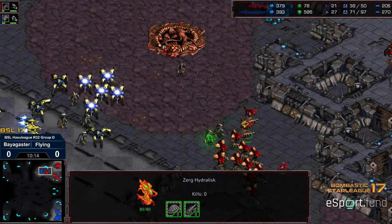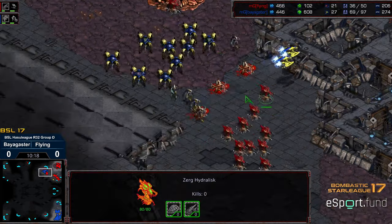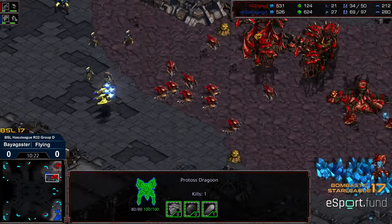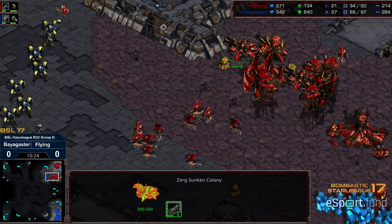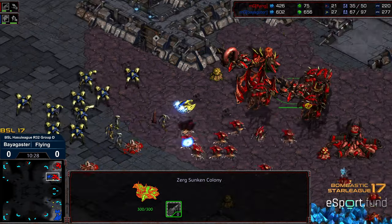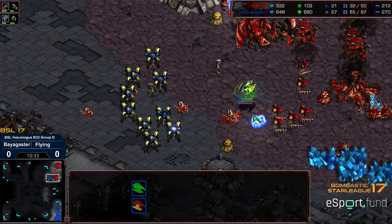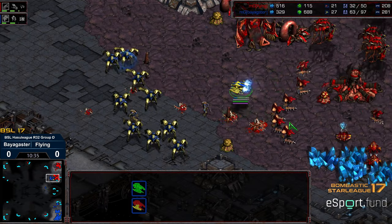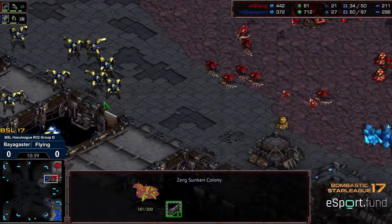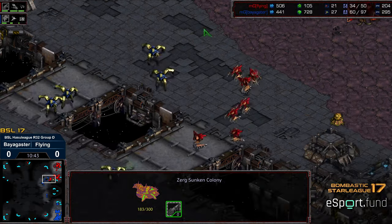In the meantime, a full control group of Hydralisks starting to make their way out — they're still waiting on the range upgrade on top of everything else, so they don't have all their upgrades. With that Dragoon range, they're really going to be able to punish this. Two creep colonies to try to provide some additional defense. With the Dragoons occupying the Hydralisks, those Overlords are also somewhat exposed. The Corsairs need to stay within the protective range of those Dragoons. One of them wiped out, and Flying holding for right now, but back down to two bases.